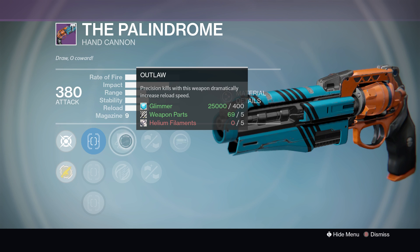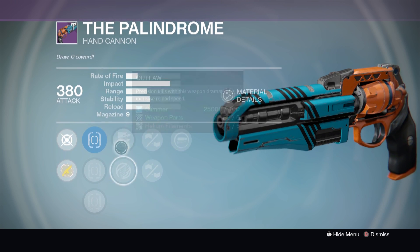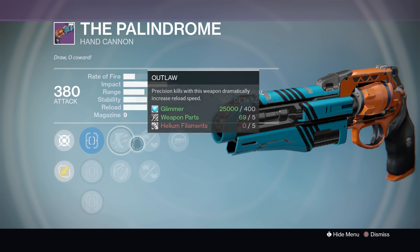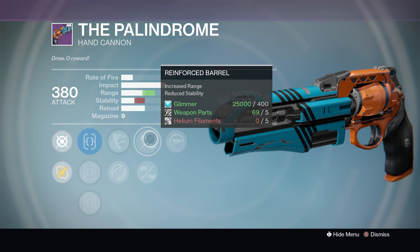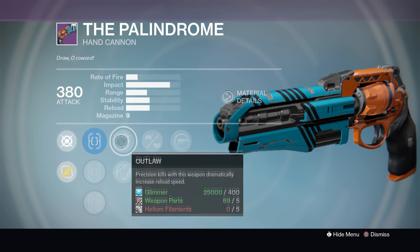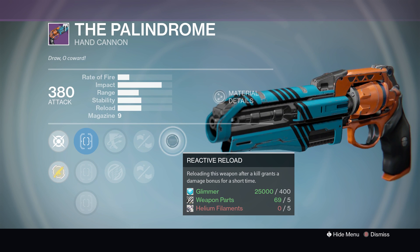For its second set of perks it has Outlaw or Icarus — both viable, both could be used — but with this last perk I'm going to show you, you'll want to go with Outlaw. It has Reinforced Barrel or Casket Mag; you really want Reinforced Barrel, there's no other choice. Then it has Reactive Reload, so combining Reactive Reload with Outlaw on this hand cannon is going to make it a beautiful weapon. Do not miss out on it.